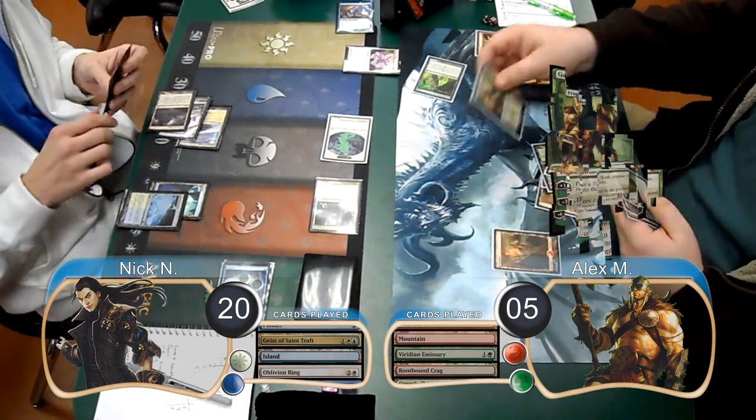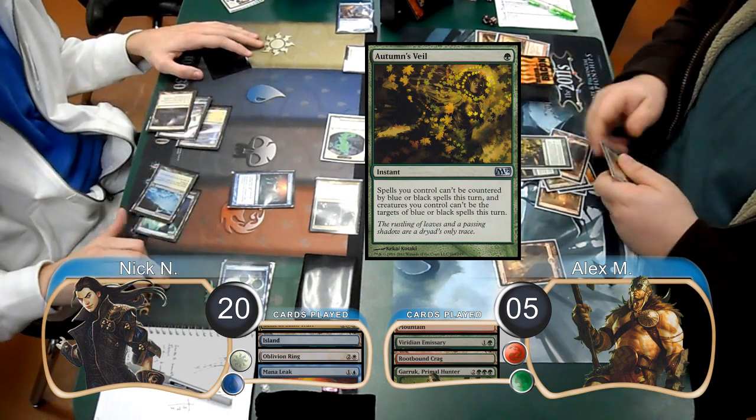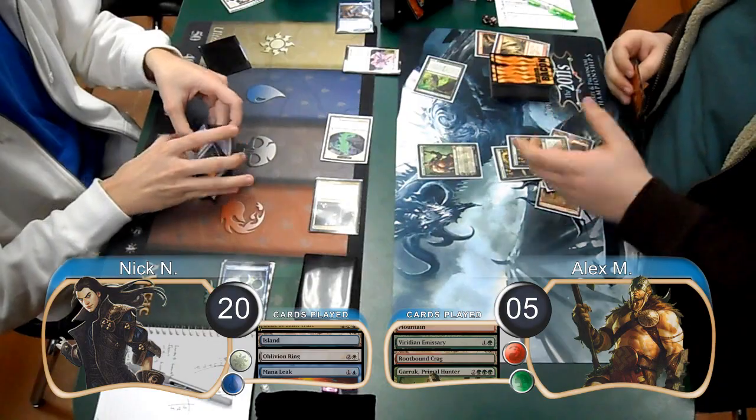Alex then attempted to resolve a Garruk Primal Hunter, however Nick countered it with a Mana Leak. Alex had two Autumn's Veil in his hand, but he wasn't able to cast them because he only had a mountain untapped, so he went ahead and scooped it up, giving Nick the win for the game and the match.